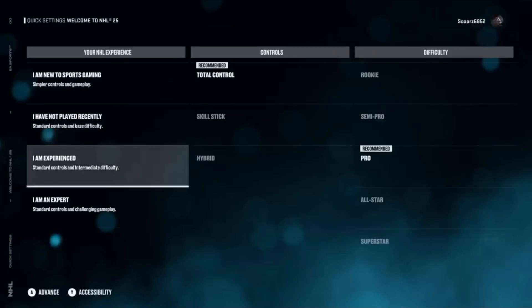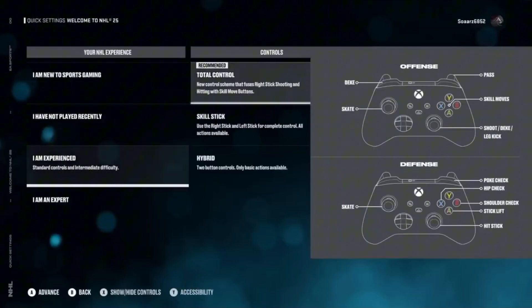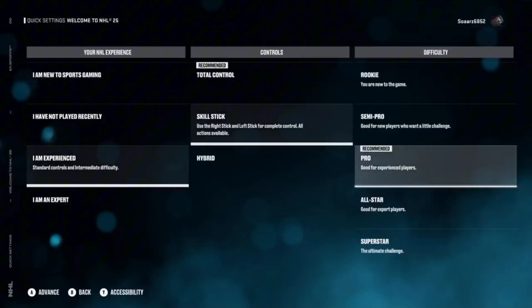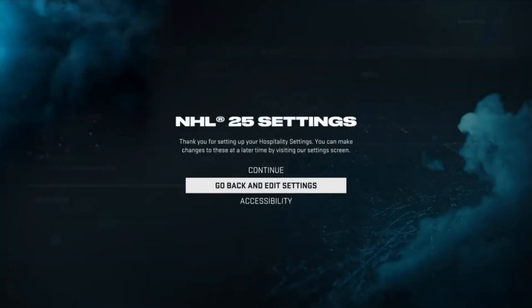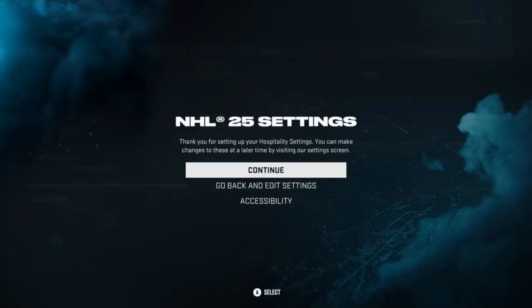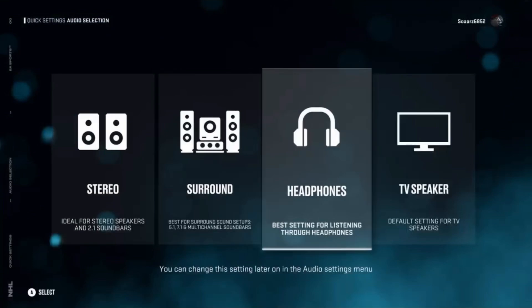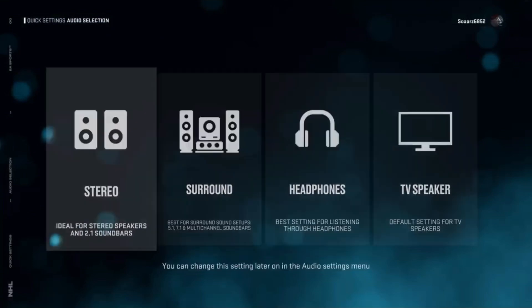Then go ahead and do your quick settings. Technically I'm experienced, so I clicked experienced skill stick. It says pro, but I don't want to go pro or semi-pro — I just want to see what's new quickly, and then I'll maybe switch it back eventually.